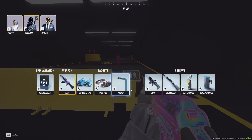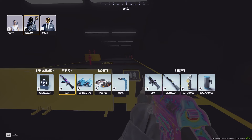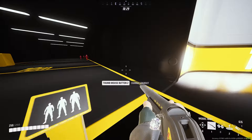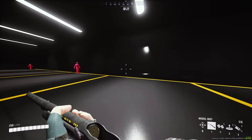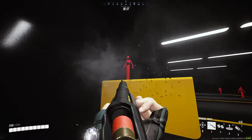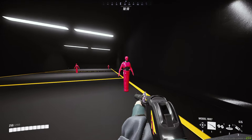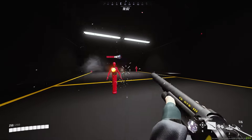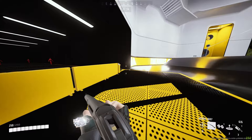For reserves, I take everything I just recommended and put it there. If I'm running the zip line, I put gas grenade and sonar grenade in reserve, and vice versa. If I'm running the AKM, the F-CAR goes in reserve. The only outlier is the Model 1887 — that's just a fun gun for quick play. I wouldn't recommend it for ranked or tournaments; it's purely there for fun.